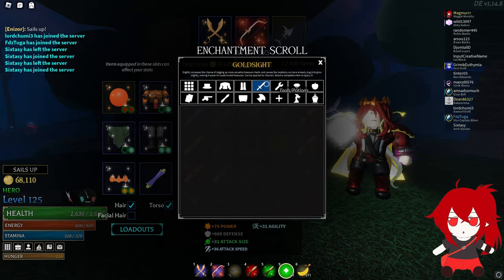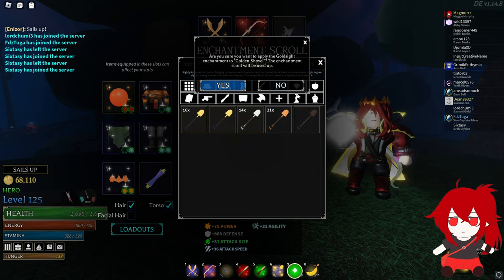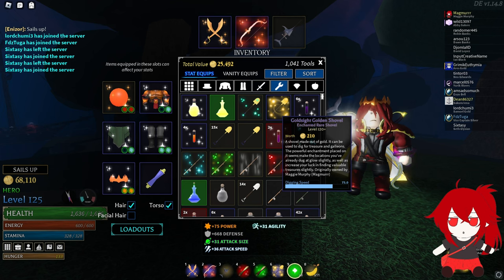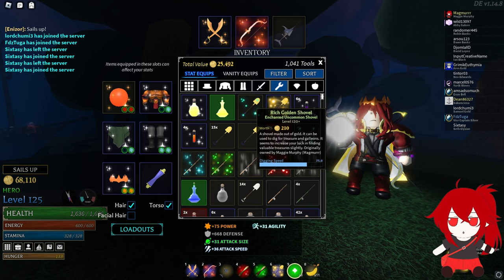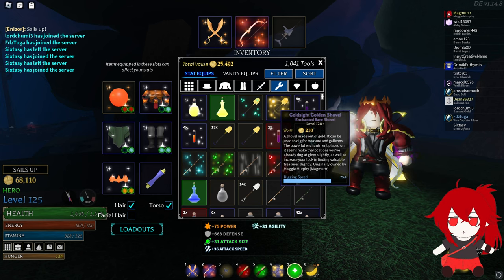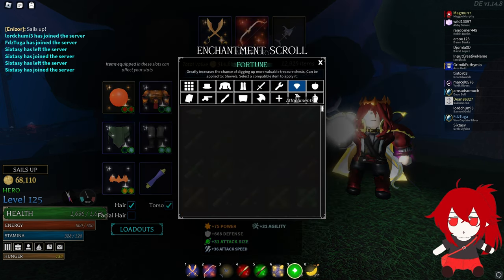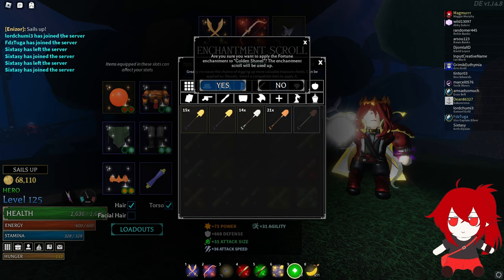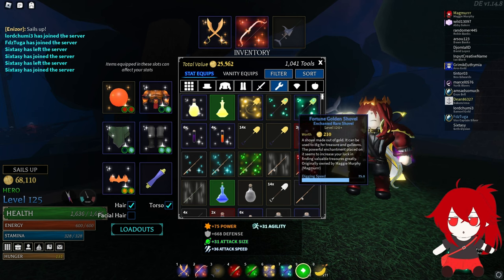Let's apply these scrolls to my shovels. You can see how that Gold Sight golden shovel looks with the enchantment effect around it. It also increases its rarity from uncommon to rare, as it's an exotic scroll. Let's apply the Fortune scroll to a shovel — and you can see the same thing happened. It's now a rare scroll, and the effects of it actually look pretty cool.